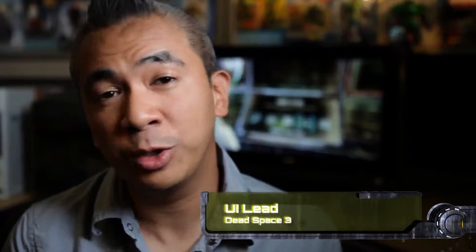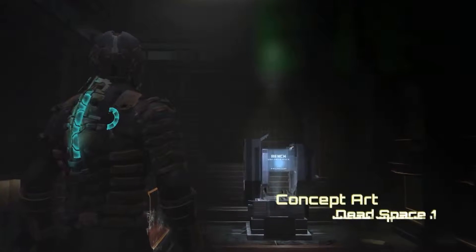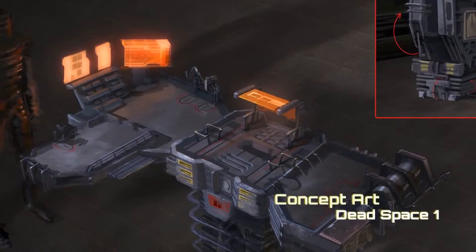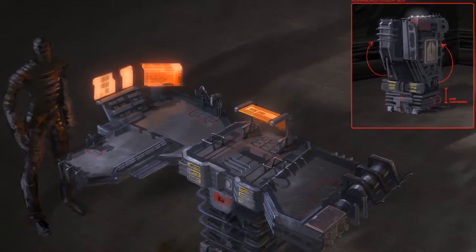We always wanted to show Isaac as a true engineer. He's resourceful, he's smart, and he's good at building things. The bench was always an attempt at showing this. Case in point, the plasma cutter was always a mining tool originally used for cutting boulders,